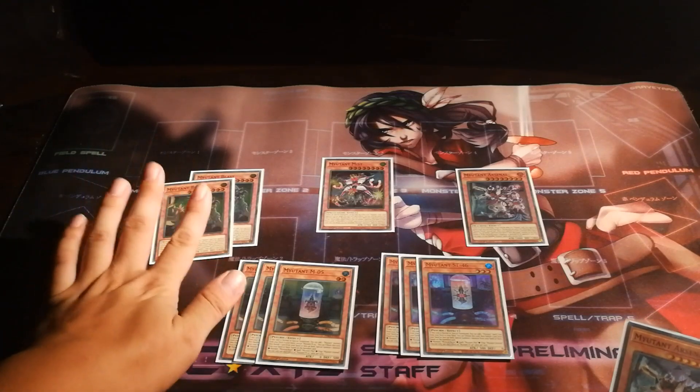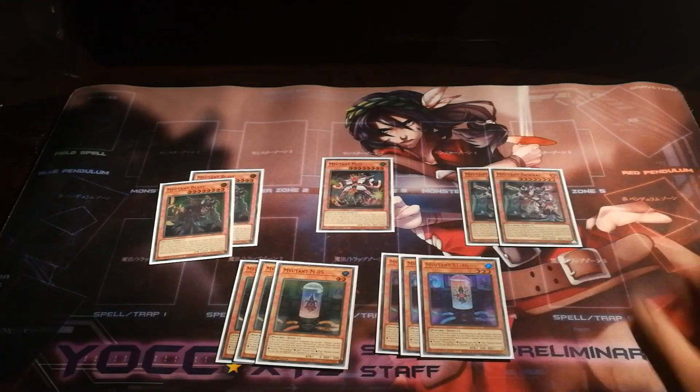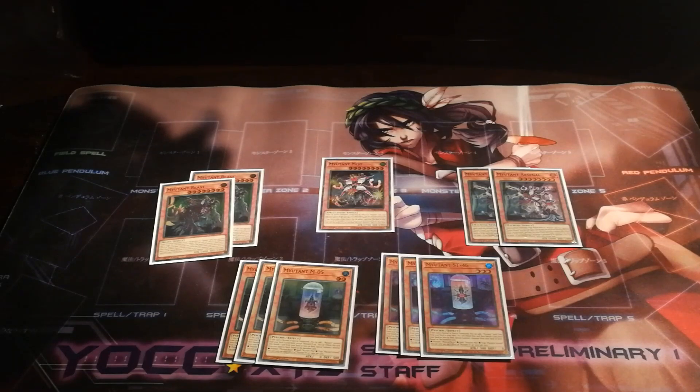In most cases however, you'll either be summoning out one of your two Mutant Beasts or your two Mutant Arsenals. And while you may think Beast is the centerpiece of the deck, in most cases you're actually summoning out Arsenal more than Beast. And that's because while Beast is powerful with its targeting protection against monster effects as well as spell negation,